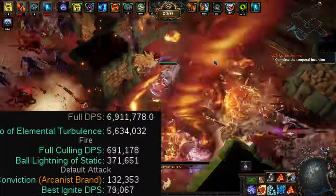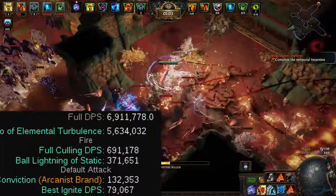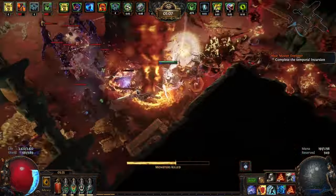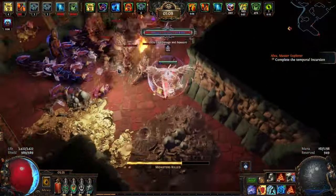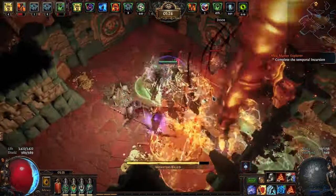Overall the damage is pretty good, but the way I set it up has a lot of buff upkeep. We have to use Ball Lightning for phantasms, which isn't that hard — you just drop it on the pack. We have an Arcanist Brand with Assassin's Mark, a Conviction setup for exposure, and I have to self-cast Flammability. Tornadoes also have a duration and I have to recast every 10 seconds. It is slightly too bloated for my taste.